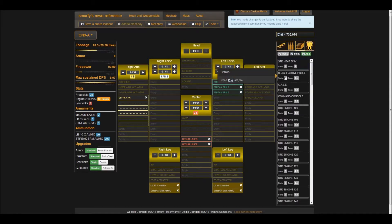Next we're going to want to put in the Beagle Active Probe, so that we know we'll be able to lock on with those streaks. A lot of the job of this mech is going to be keeping those light mechs off of your big guys, and streaks are going to help out a lot with that. You're going to need the Beagle if they're going to have any ECM mechs at all.